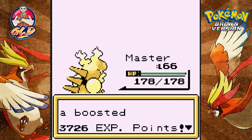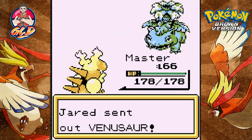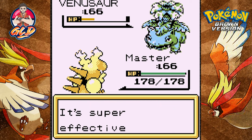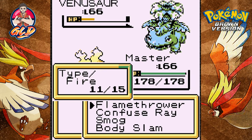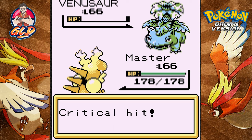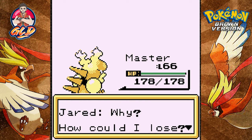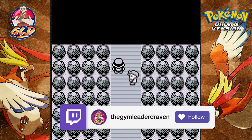Venusaur is coming out, so we continue with Master. Flamethrower attack — Venusaur is still standing. Another flamethrower — flamethrower for the win! We defeated Jared, not so hard. Now we're taking on the next challenge.